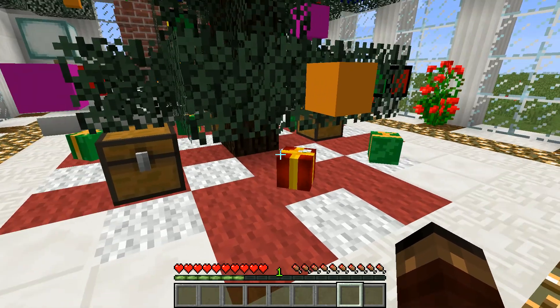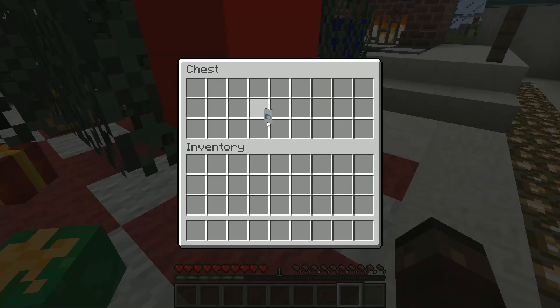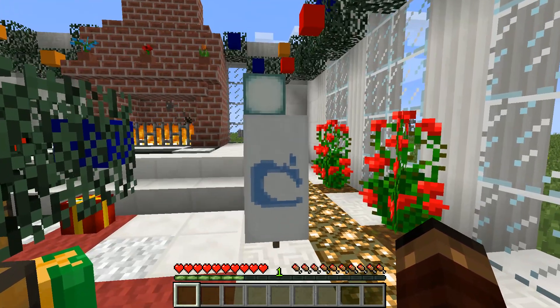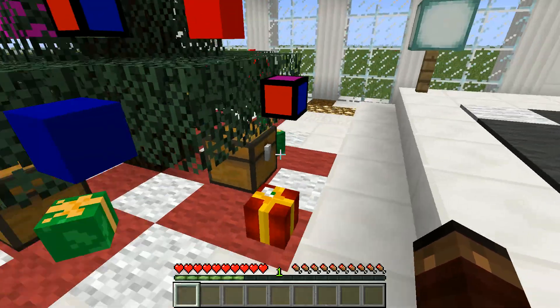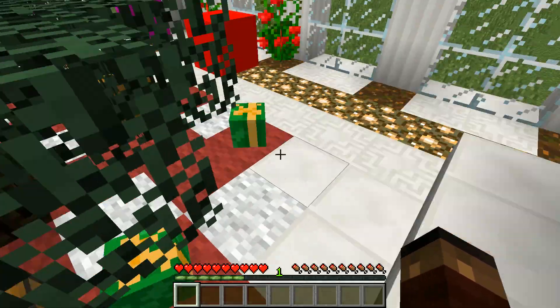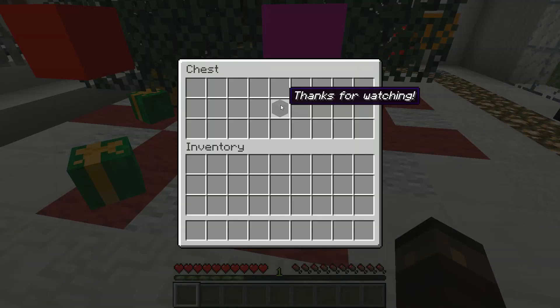All right, it's Christmas morning, and we're gonna see what we got for Christmas. GreatJaneTruckGuy got a white Mojang banner — the reason I always wanted banners is because they're not in 360 yet. And let's see what I got for Christmas — what I always wanted: a new dog! And let's see what you, the audience, got. You got a block of coal. Thanks for watching!